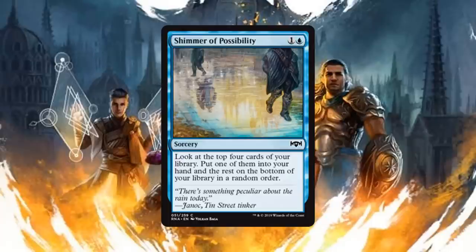Then we have Shimmer of Possibility, a sorcery for one generic and one blue — you get to look at the top four cards of your library, put one into your hand and the rest go on the bottom in a random order. Card draw is really powerful especially in limited, and the fact that you look at the top four cards for just two mana is just bonkers strong. Yes you only keep one, but essentially you're picking the best out of your next four draws and getting to what you need quicker.